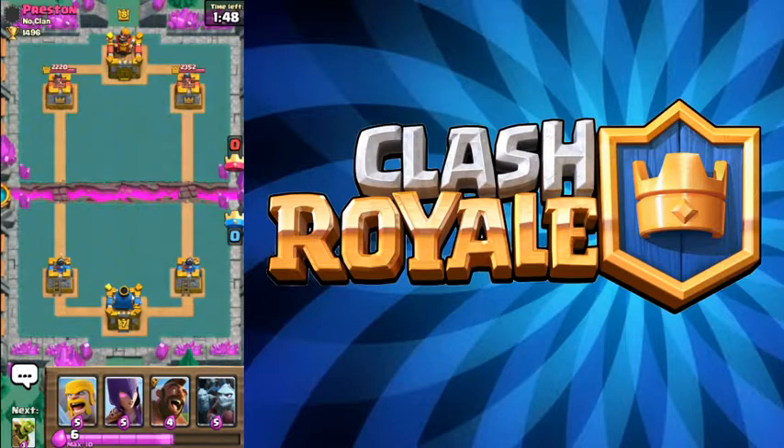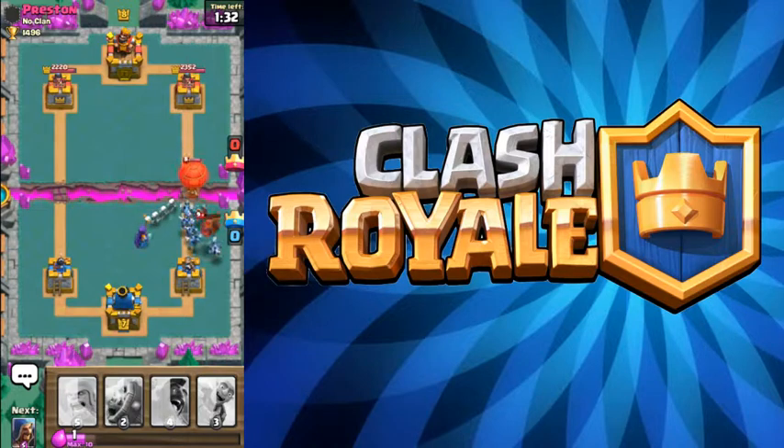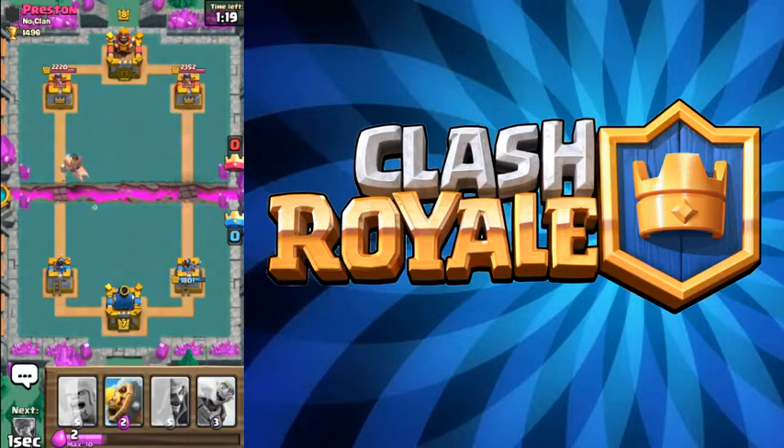I have very high elixir troops right now, so I need to save a little bit of elixir. That's why I have Minions — to counter. I'm gonna say that was a good play. Okay, this is a good counter for that. I can get one hit if he doesn't put anything down. Yep, he put a Valkyrie down.